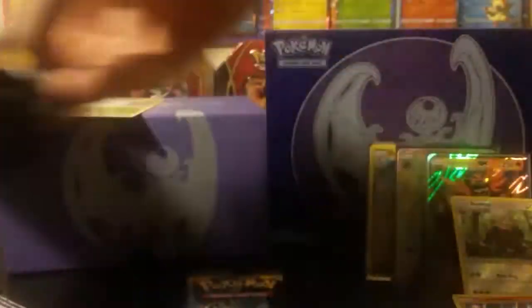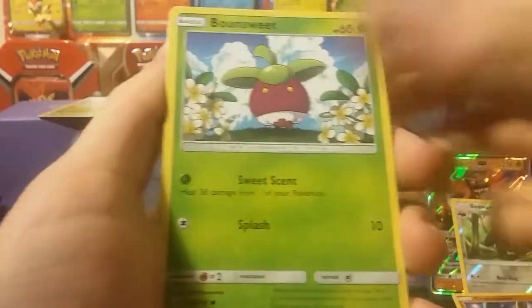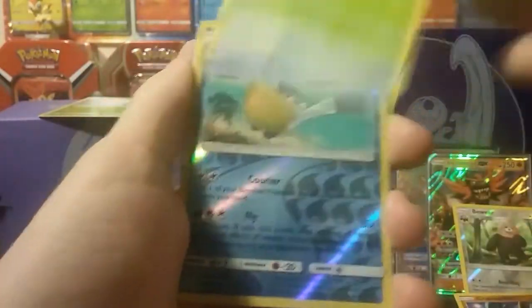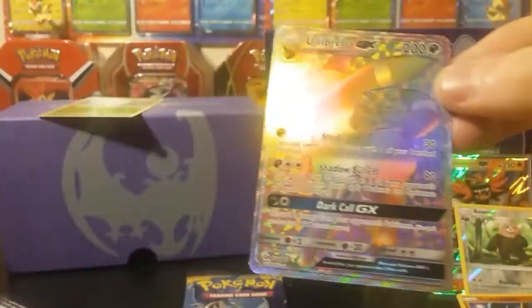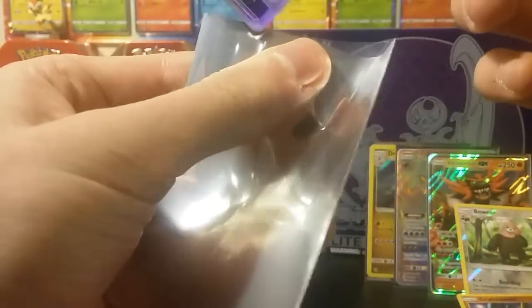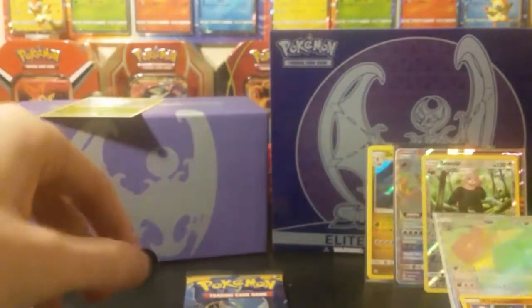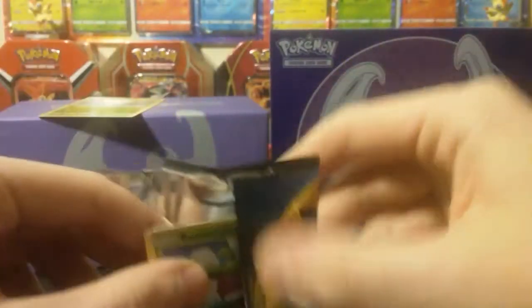Two packs of Lunala left. Hopefully she gives us one more hollow at least. I doubt it - oh, am I wrong. Another Umbreon Hyper Rare - that's another Secret Rare, another Rainbow Rare! Oh my gosh, that's two Rainbow Rares in one box! That is insane - holy good gravy. I think this is going to be one of the best Elite Trainer Boxes out there.